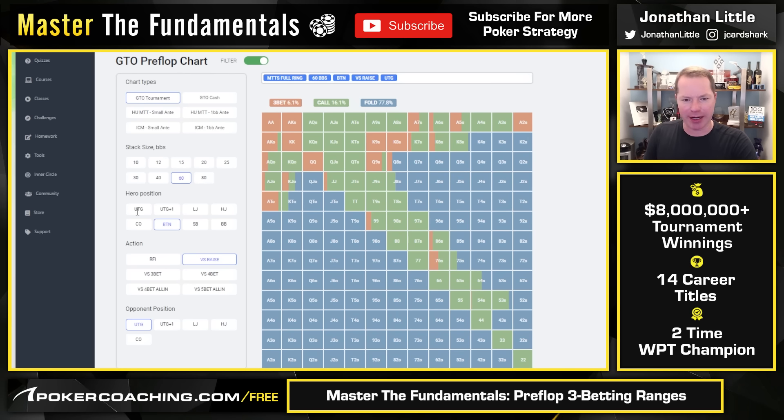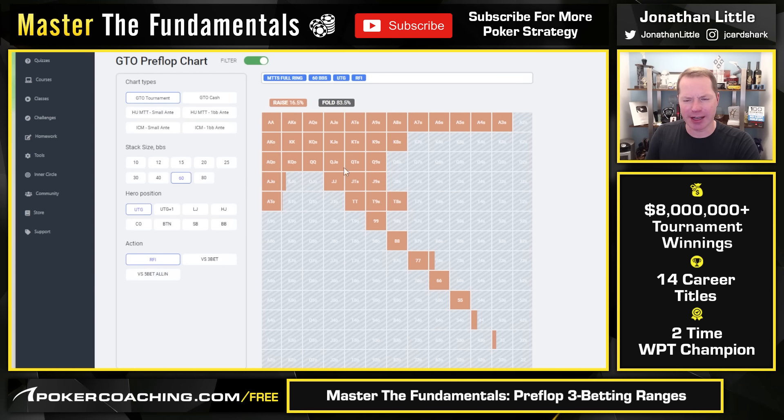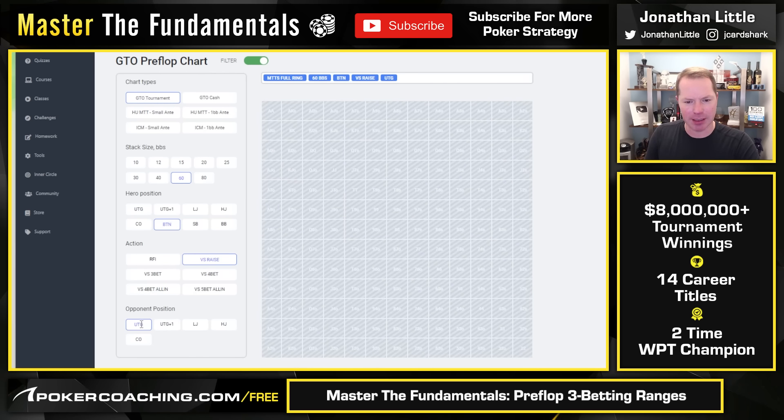We're really not 3-betting all that much because the initial raiser's range should be very strong — they're raising under the gun, 60 big blinds deep. If your opponent is raising much wider preflop, you can 3-bet wider. But against a good GTO opening range, which is just a lot of good hands, you don't get to do a whole lot. Hands in red are the aggressive action, green are calls, and gray/blue are folds.